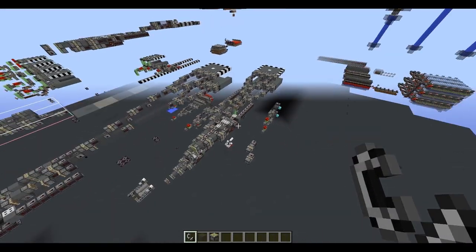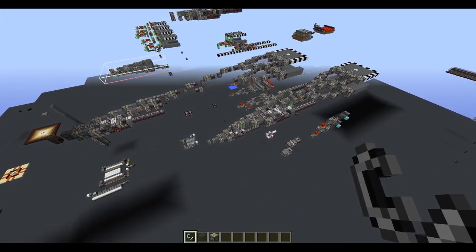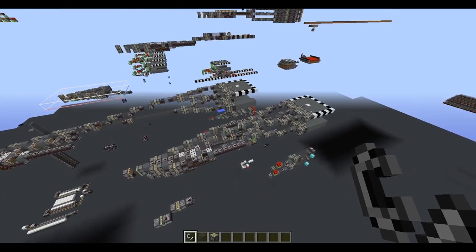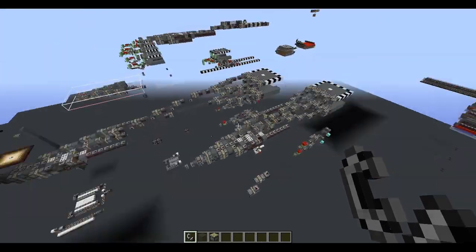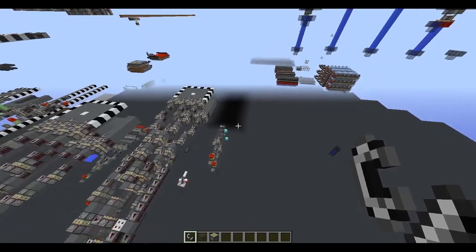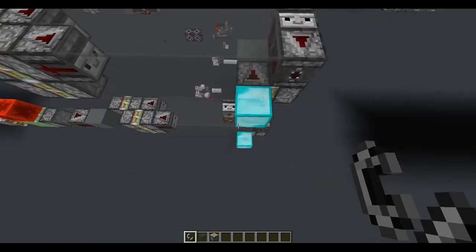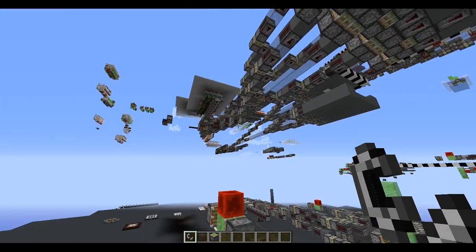I think slimeless flying machines have a lot of potential. They're not useful — I don't think they'll ever be useful — but they're cool and interesting to work on. Let me show you some interesting contraptions I came up with without slime blocks. This one is basically the most compact way to pull a single block. You can't pull more than a single block — that's the biggest limitation of slimeless flying machines.